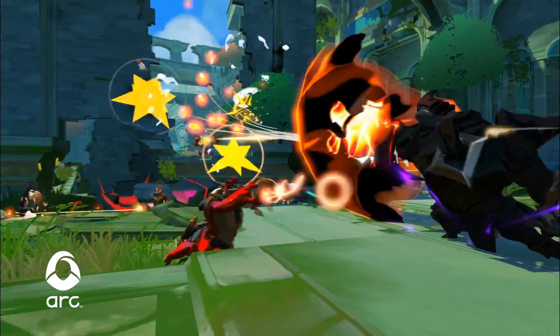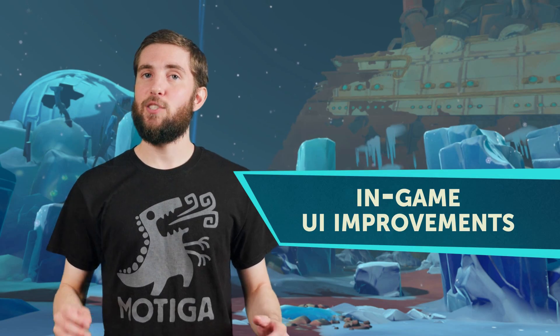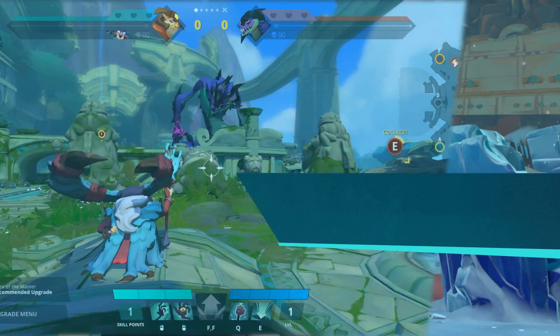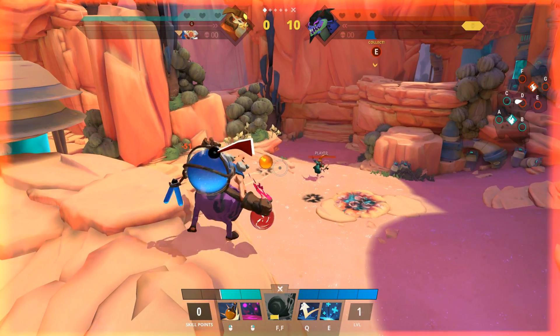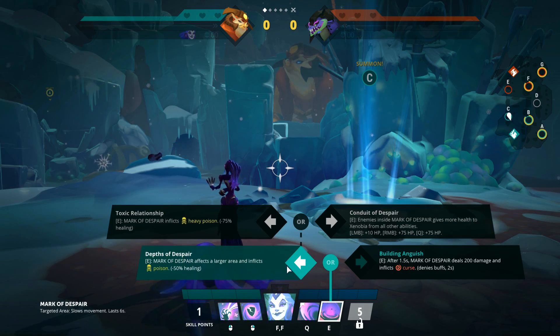I wanted to share a few of the awesome new features you can expect in this weekend's build that we'll be releasing with the next update. The in-game UI has seen some major improvements all around. This includes a new sleek, consolidated design, segmented health and stamina bars, and more detailed upgrade descriptions.